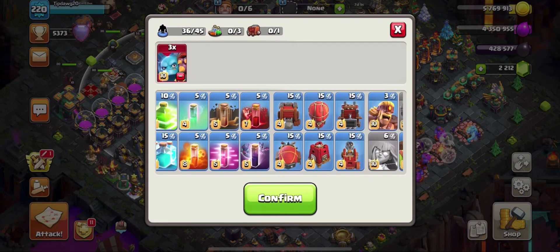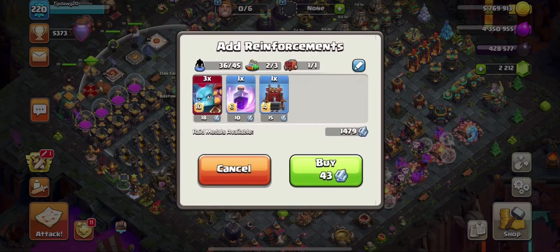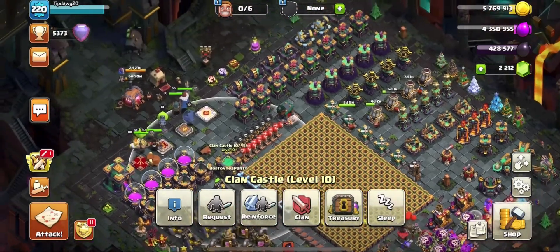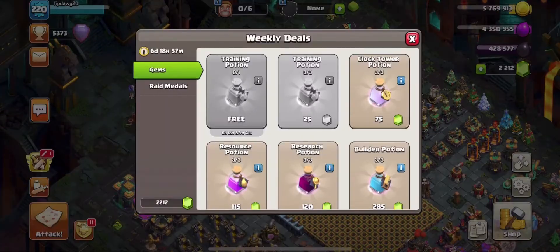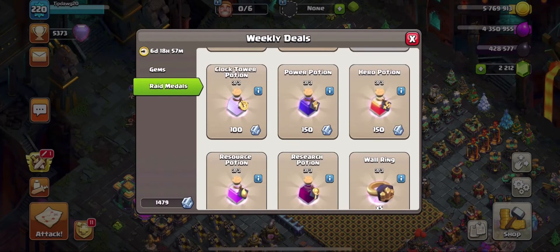If I ever want to donate a Wizard Blizzard to myself, if I want to donate a Super Minion CC, any of that — if I want to donate a Log Launcher to any of my lower accounts but I don't want to bring my bigger account down, then I can do all of that. But what about the Raid Metals shop?